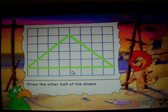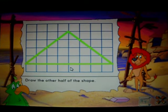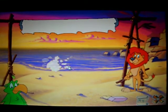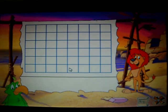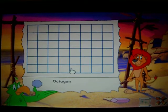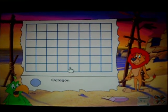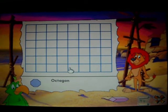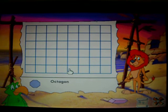A boat with that sail would go really fast. Let's make some more sails together. To start drawing a shape, click on any corner on the grid. Then draw a line by clicking on one of the corners nearby. Keep drawing the shape one line at a time. For this sail, we need to draw an octagon.